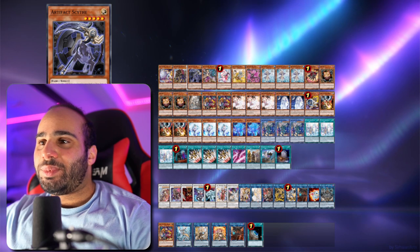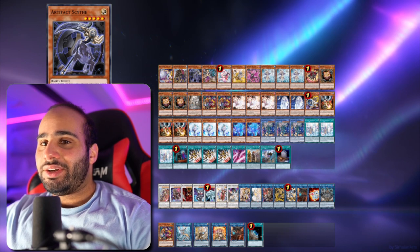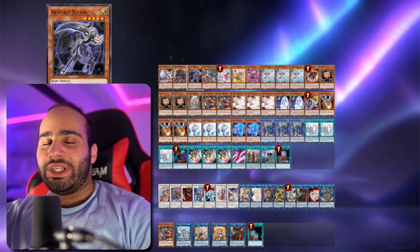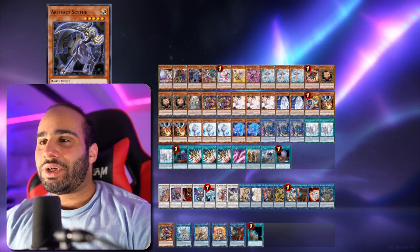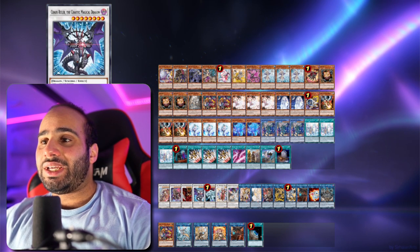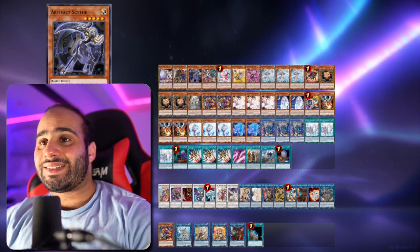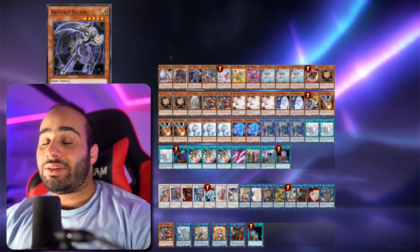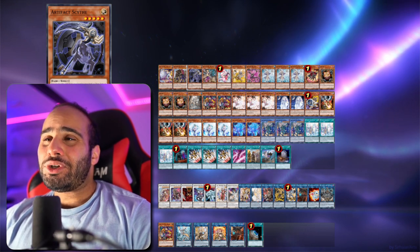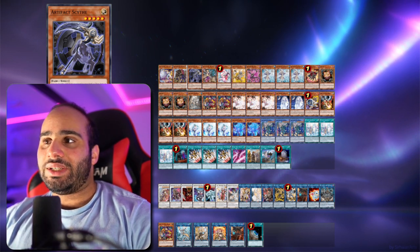We're obviously playing the Artifact Scythe because we're trying to Scythe turbo our opponent. And another really interesting thing about Artifact Scythe in this deck is that you don't necessarily have to summon it off of the interaction with TG Wonder Magician and Artifact Dag-Dag. You can Foolish for Artifact Scythe with Shooting Riser Dragon, then you have a level 2 Shooting Riser Dragon so you can sync into Chaos Ruler, make a Balaness, and on your opponent's standby phase revive back the Artifact Scythe. So if your opponent was relying on Dark Ruler specifically to play, unfortunately the Dark Ruler won't be doing anything because you would have already resolved the Artifact Scythe.